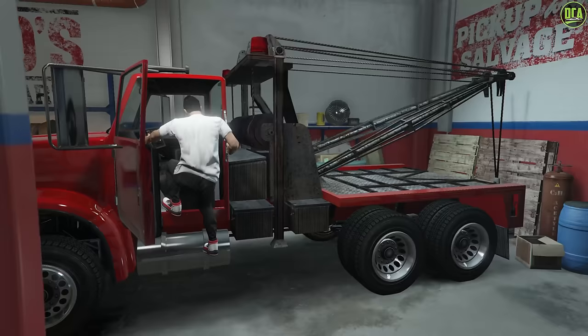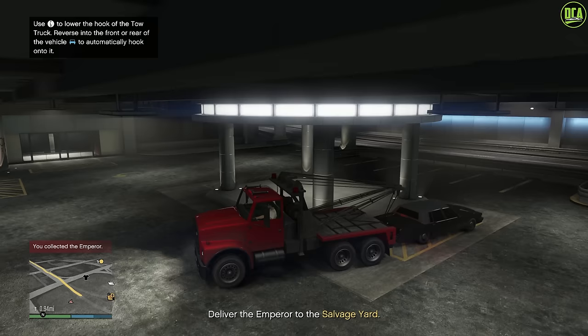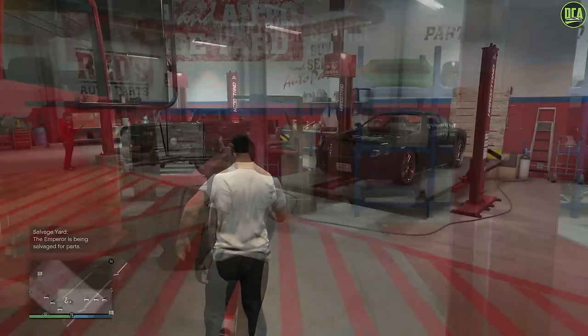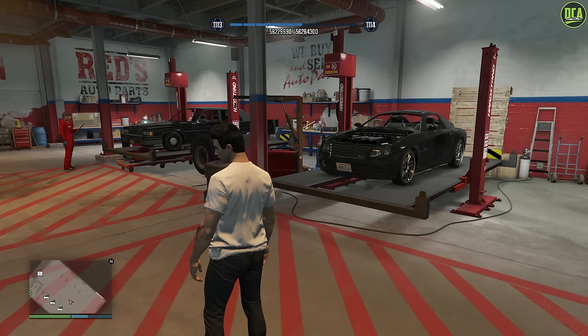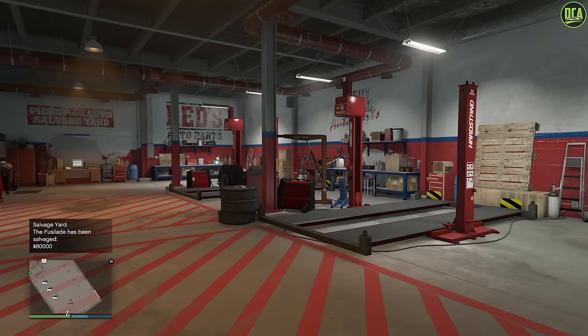The tow truck part is pretty simple. You hop in the truck, select Launch Tow Truck Service, drive to a location, hook the car up, bring it back to the salvage yard, and then your staff will start salvaging parts off of it until it disappears. Only two salvage cars from the tow truck missions can be in there at the same time, since there's only two lifts. Once the car is done being salvaged — which takes about 96 minutes, or 48 minutes if you have the Staff upgrade — it will disappear, and you'll be given roughly $40,000 to $60,000 for each one, depending on the car.